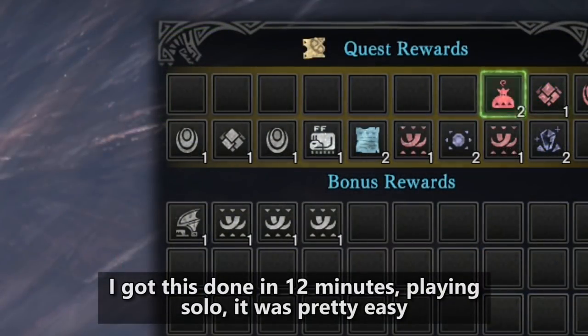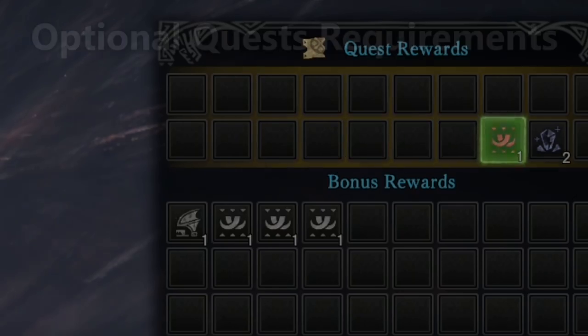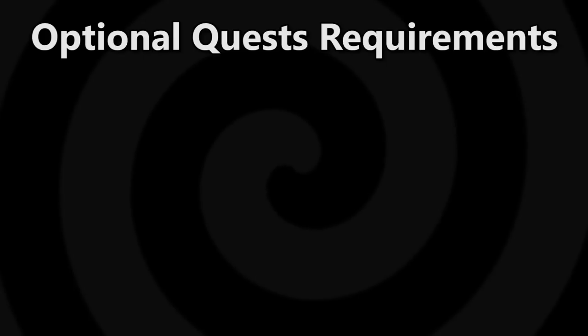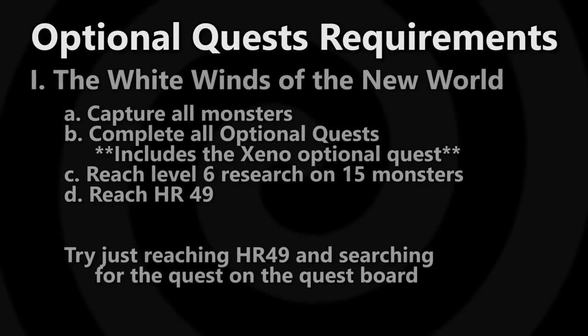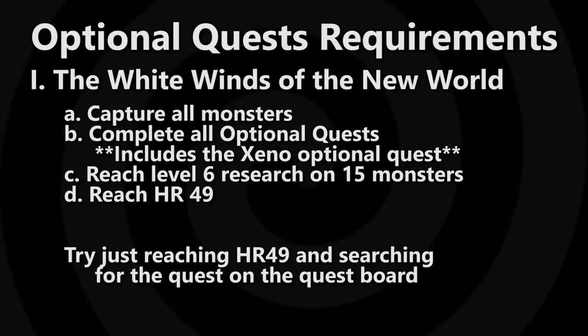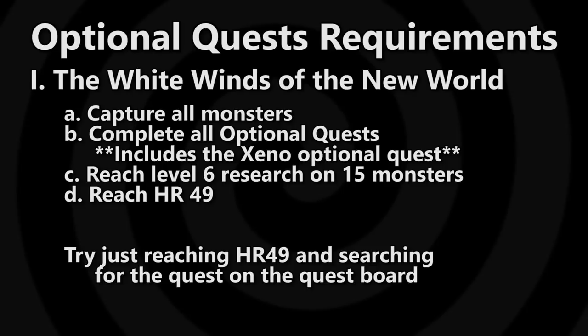I'm mid-edit and I decided to add a little more to this video — I wanted to make sure you guys get the information you need. I did a little research on what you are required to have in order to access these optional quests. For the first one, White Winds of the New World, I believe you need to complete all of the following to have it unlocked: capture all the monsters, complete all optional quests — that includes the Zenajiiva quest you unlock after beating him for the first time as part of the story — and reach research level 6 for at least 15 monsters at the Ecological Research Center.